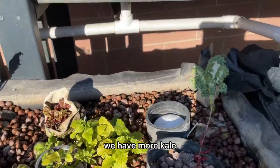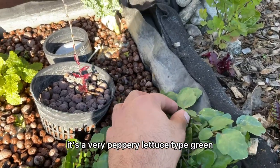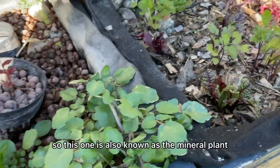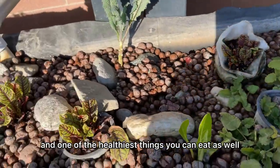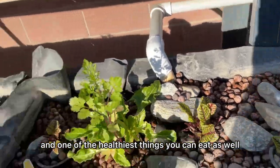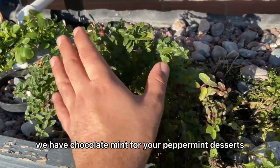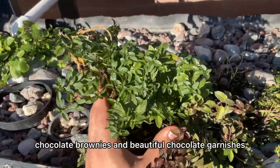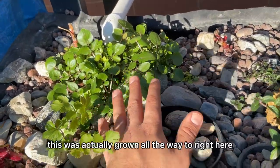We have more kale and this is watercress — another edible green. It's a very peppery lettuce-type green and it's delicious. It's also known as the mineral plant in Persia, known for a lot of minerals and considered one of the healthiest things you can eat. We also have chocolate mint — great for peppermint desserts, chocolate brownies, and beautiful chocolate garnishes.